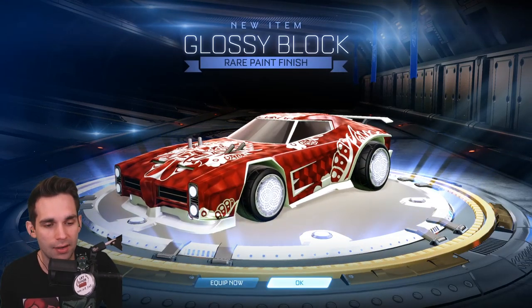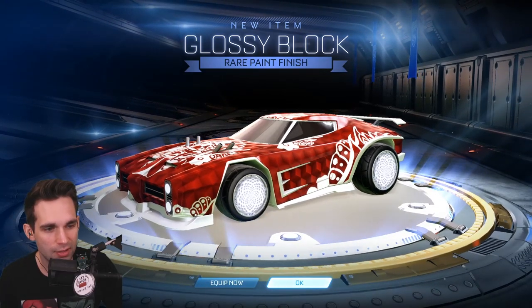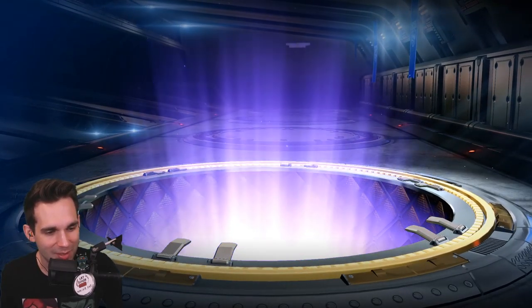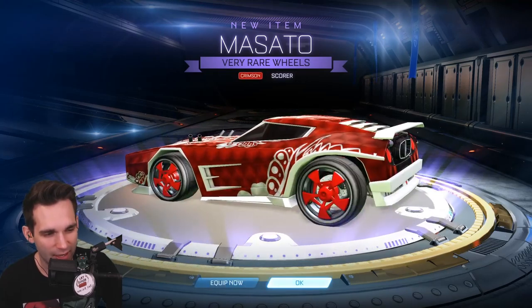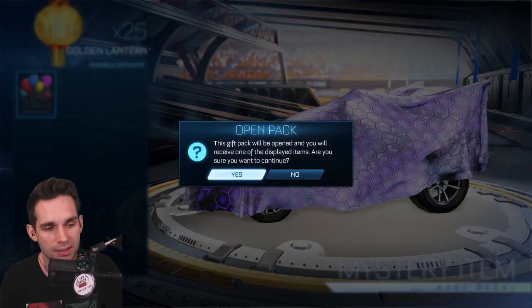They're keeping the rarity up — this glossy block paint finish actually looks pretty good with this design. So this is our fifth lantern. We'll take a very rare at this point. And Masato — is that how you say these wheels — in Crimson? Doesn't look bad. I don't have a whole lot of items from this series so I'm actually perfectly fine with getting items from it.